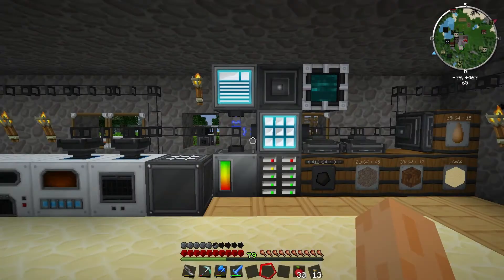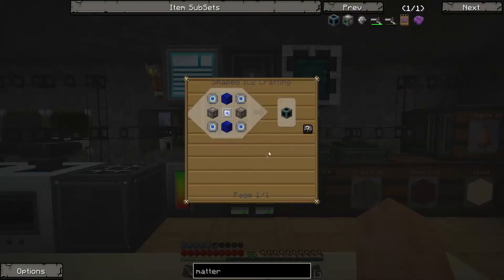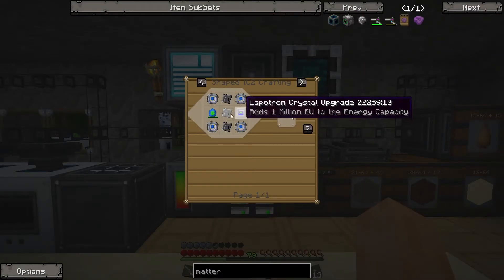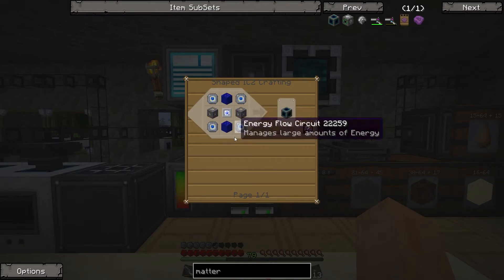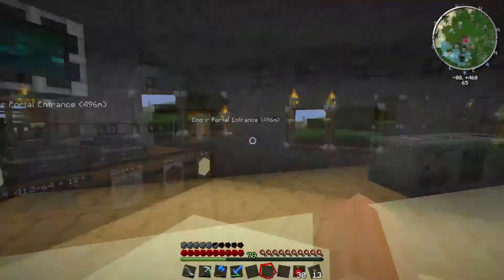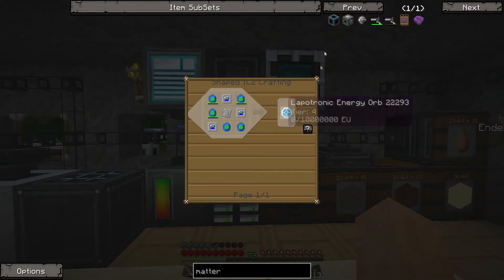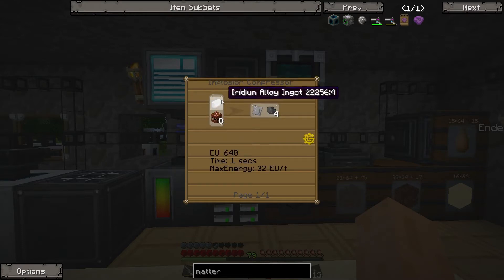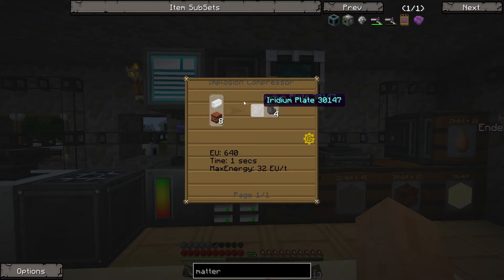Next, the implosion compressor. We want to make the iridium plate because for the matter fabricator we can use iridium plates to make energy flow circuits, except you also need tungsten. But for these energy flow circuits we can do them using the assembling machine - the recipe is just platinum plates and advanced circuits, fairly cheap. What we do need the iridium plate for is the lapatronic energy orb, which requires eight lapatron crystals and an iridium plate. To make the iridium plate we need to use the implosion compressor with an iridium alloy ingot.